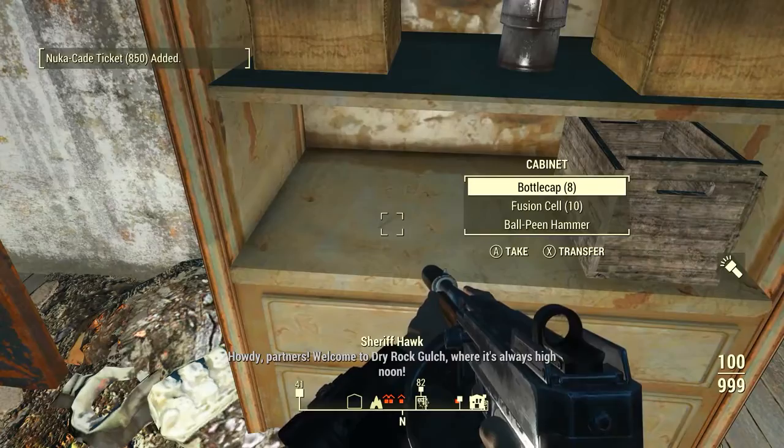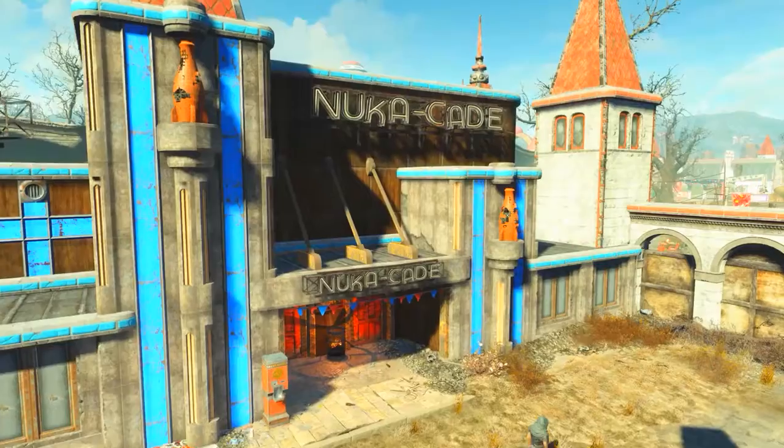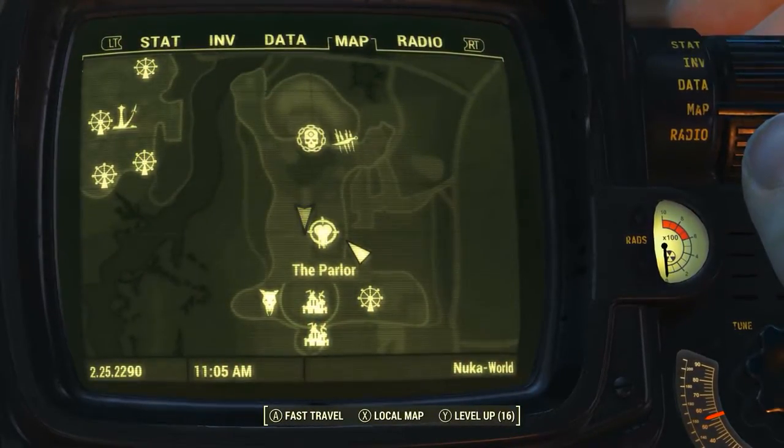That's why we want to head to the Nuka-Cade. This is quite easy to find — it's in Nuka Town USA, and on the Pip-Boy map it can be found just to the northwest of the parlor.